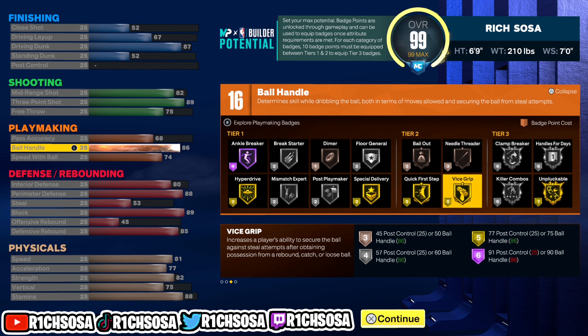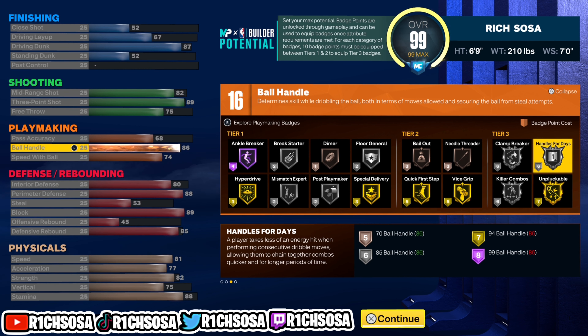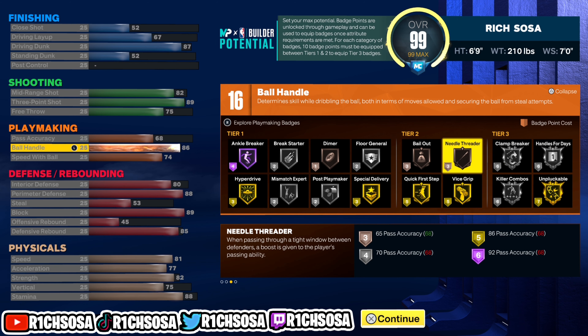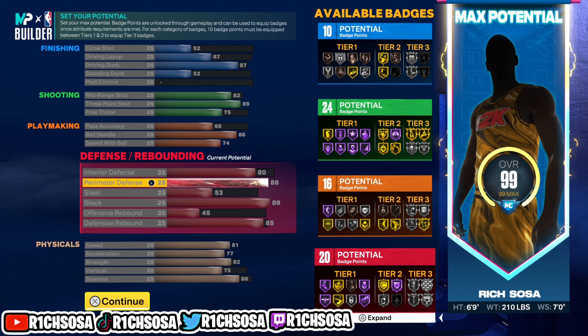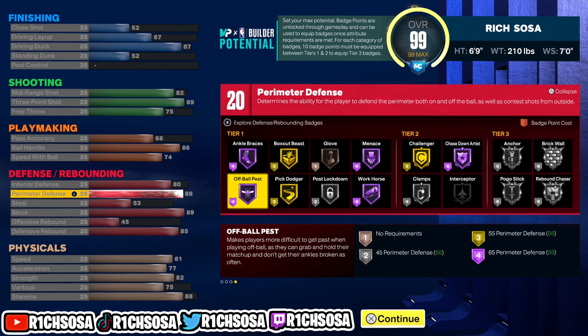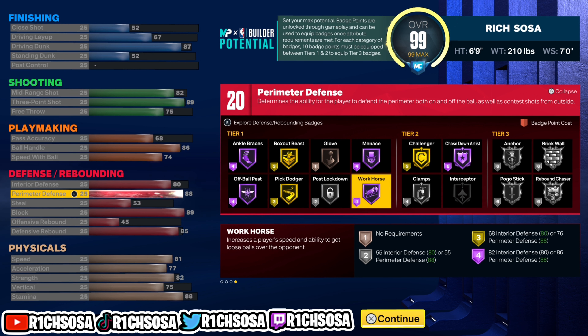For the playmaking I maxed out ball handle and go with max speed with ball as well. Pass accuracy I'm going with 68 — once you add a boost, that's going to be just enough for this build. With the plus four applied towards playmaking, you will have 20 badges out of this area.